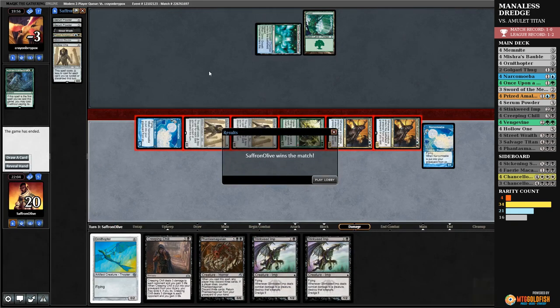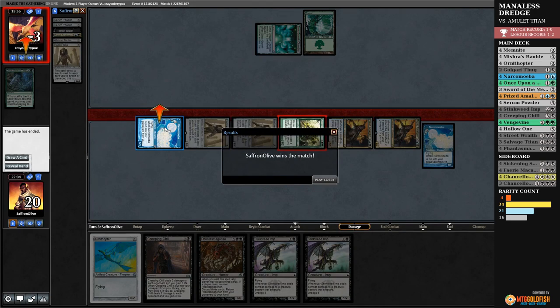There's still a chance we lose — opponent could go Amulet, bounce land, Azusa, Titan. Bounce land — thankfully no Amulet. If this is all our opponent got, there's a very good chance they're dead. Fog — opponent passes. We dredge, Narcomoeba, Prized Amalgam out of graveyard. Combat — attack and Manaless Dredge wins! That's about as good as it gets — that is a turn-three kill with no lands. Look at that no-land battlefield. That's the example of what this deck can do.